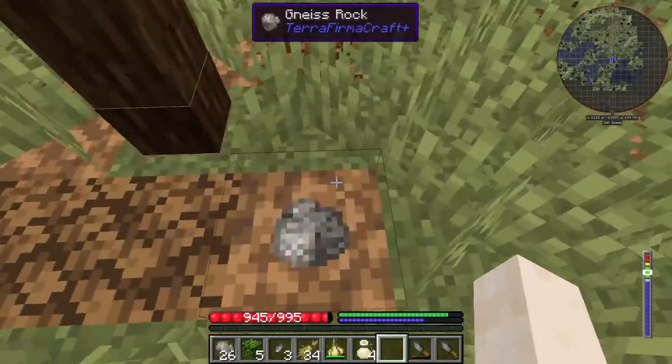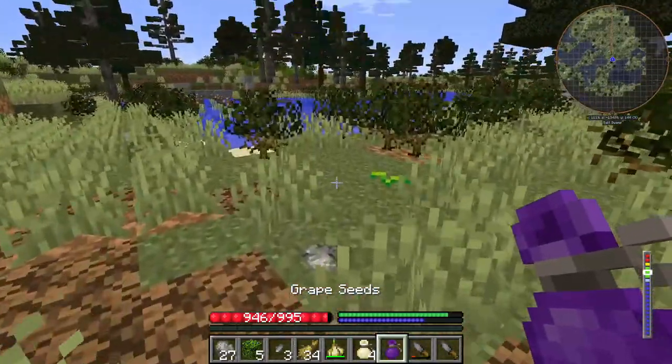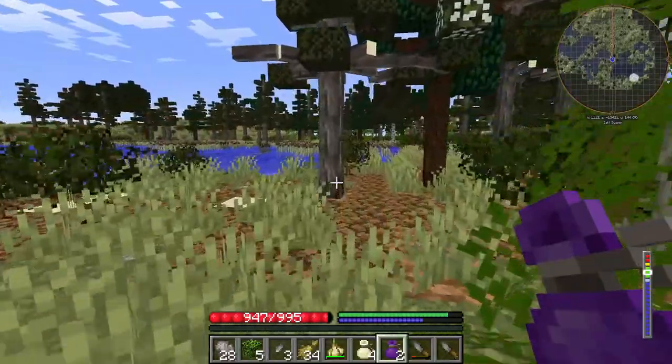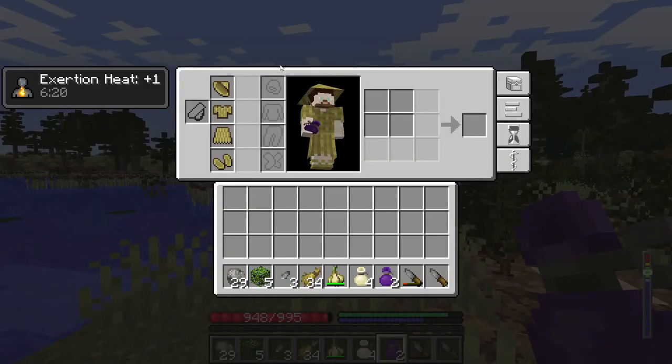Let's continue picking up resources. Found some grapes. I'll go through very briefly what nutrition is in this game. Looking at the nutrition tab — there's inventory, skills which go up naturally as you use them, a little calendar that tells you the season, day, and time, and then the nutritional values.